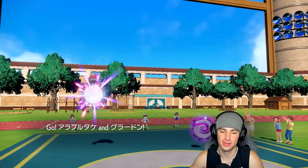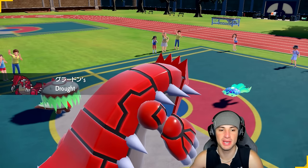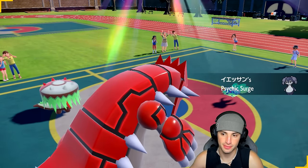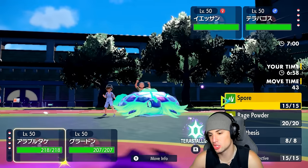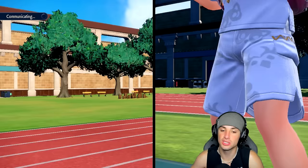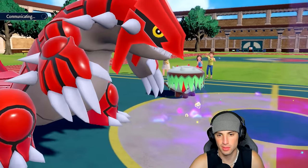He ends up going Terapagos and Indeedy — let's see. Groudon's blocking the screen — I think it's Indeedy, yes it's Indeedy. Thanks Groudon for moving out of the way when I asked! From here I could Spore, or I could go for Precipice Blades. My RNG is kicking — I'm going to go for Blades and Spore. He might try to Sleet turn one just to change the weather. I wouldn't let me have my fun in the sun.